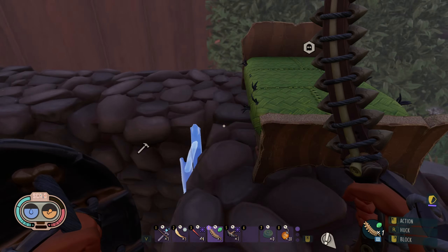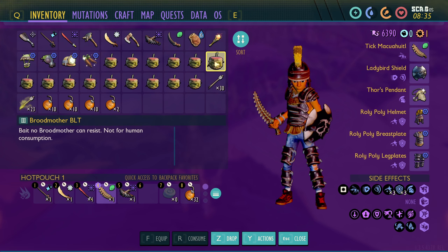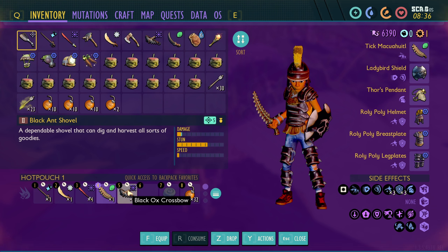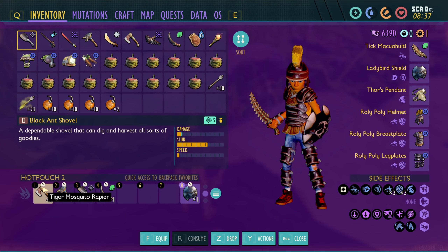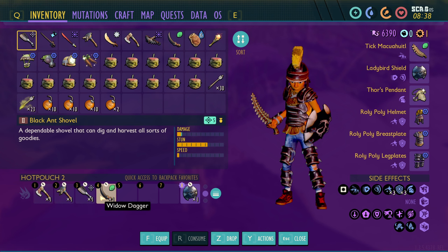All right, today is the day. I have in my inventory a bunch of broodmother BLTs and we are ready to go take her on. We've got all our materials: the black ox crossbow, the muck waddle, the spicy coltana, the toenail scimitar, the tiger mosquito rapier, the termite axe, the black ox hammer, the black ant shovel, and the widow dagger.